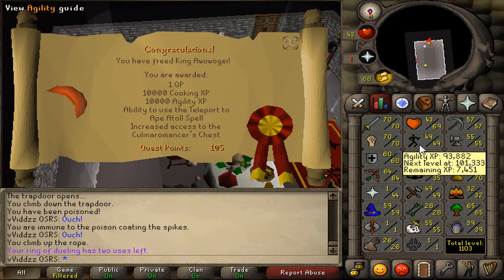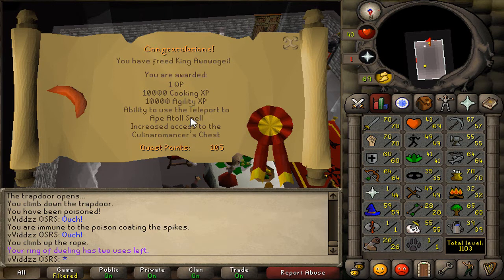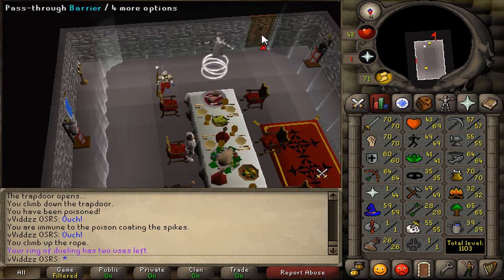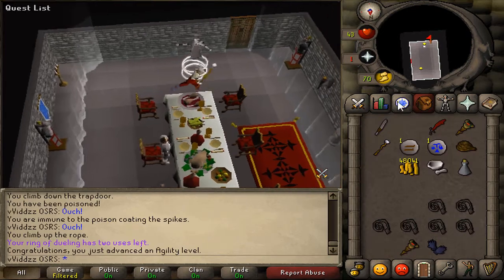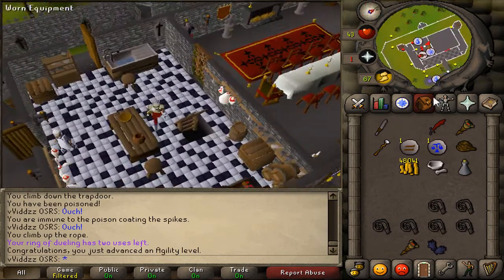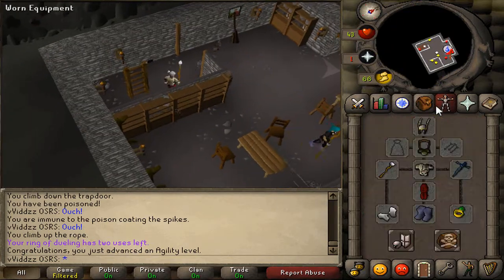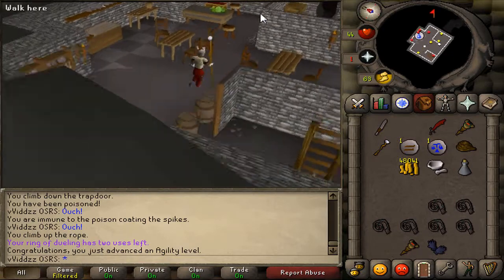10k Agility XP — we're nearly 50, which is awesome. 10k Cooking XP as well. I can now use the Teleport to Ape Atoll spell, though I need 64 Magic for that. And we get the Adamant Gloves, which is always nice. So I'm going to do some more quests: Icthlarin's Little Helper, Rat Catchers, get the Wily Cat, complete Evil Dave, then work towards the Legends Quest.